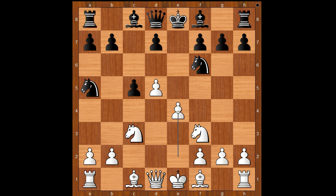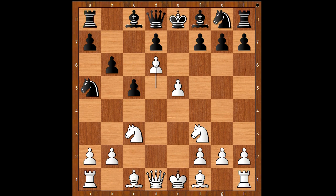b6 was played. If d6, then a3 intending b4, trapping the knight. White to move. How would you continue? There is a move that is asking to be played: e5, sending the knight back home. To say that white totally defeated black in the opening is an understatement.